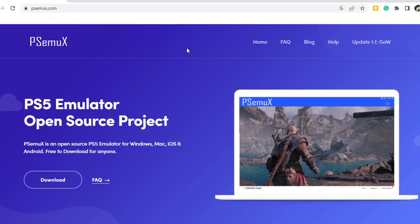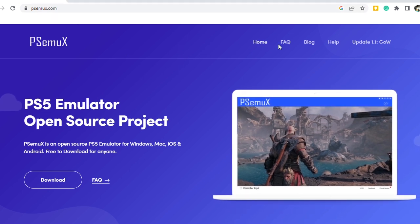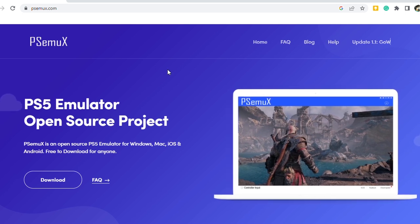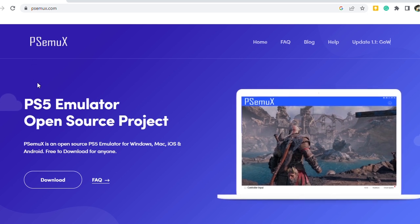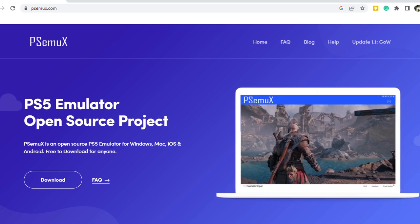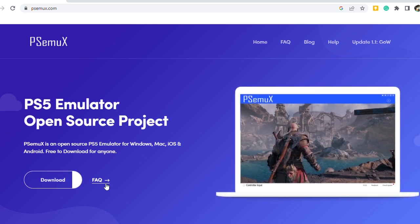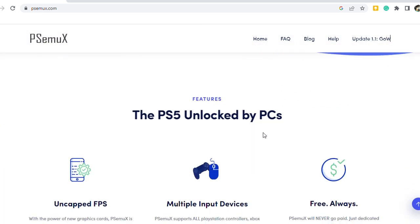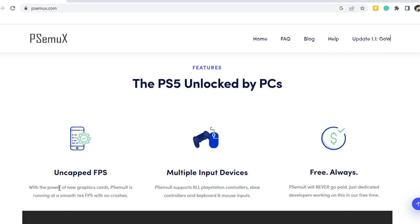Here you can see a blog, Frequently Asked Questions, and an update. You can also see a download button, but we'll get there in a few seconds. Before that, I want to show you the website a little bit. If you scroll down, you can see the features of the emulator, which include uncapped FPS, multiple input devices, and it says it's going to be free always.